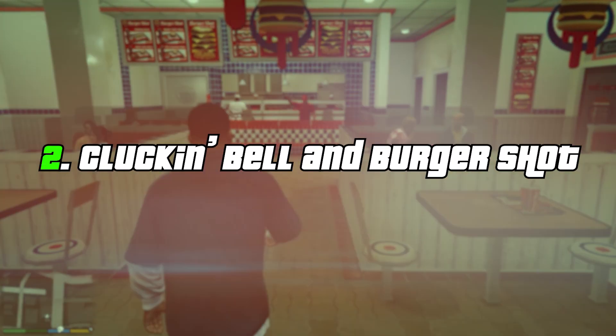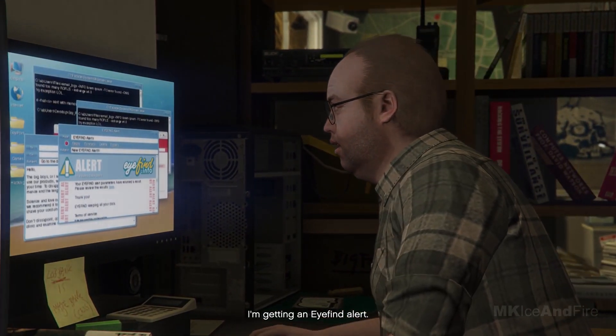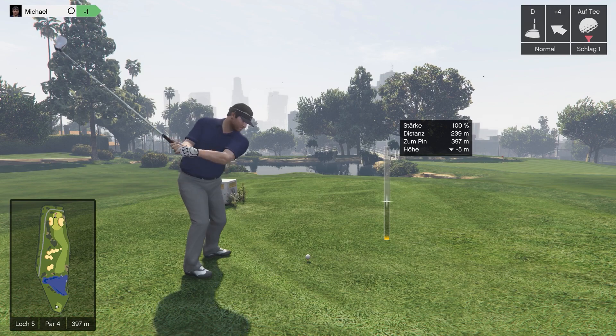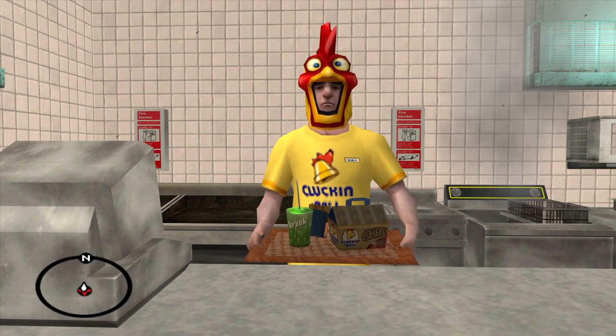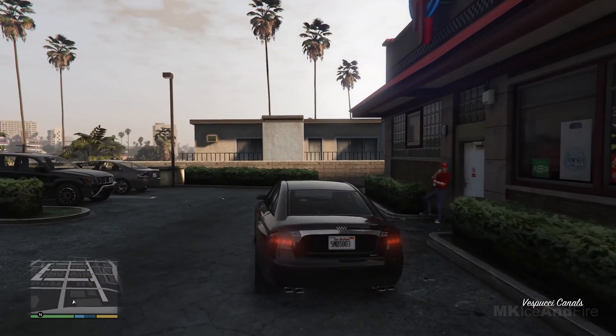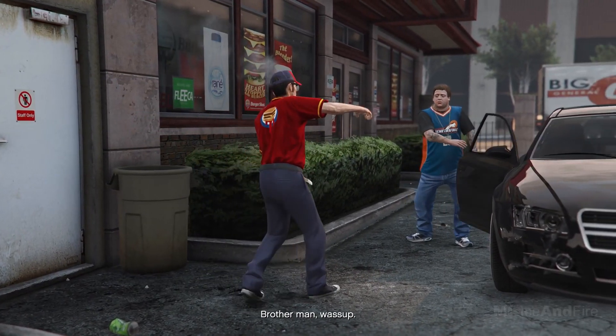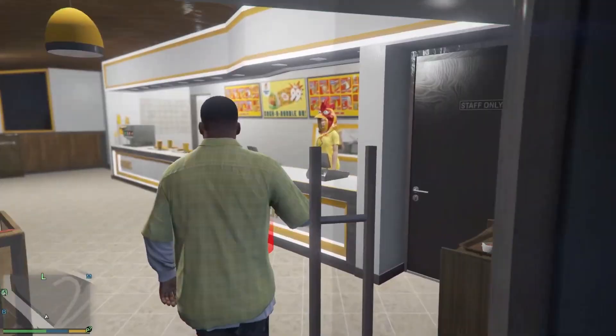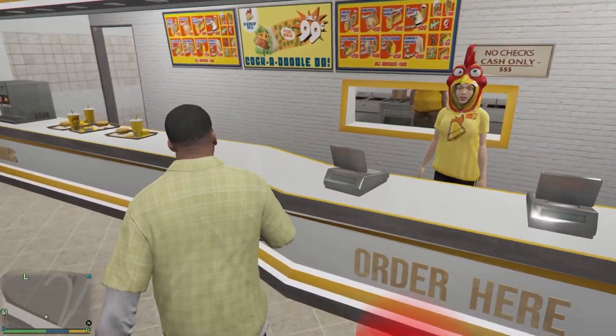Cluckin' Bell and Burger Shot. When people dug around in the source code of the game, they discovered several icons for different site activities, and among those were icons for fast food shops such as the iconic Cluckin' Bell and Burger Shot. Both of these restaurants appear in the game, but you can't actually order food from them. Based on the map icons, it looks as though Rockstar at one point considered making the restaurants accessible, but it didn't happen.